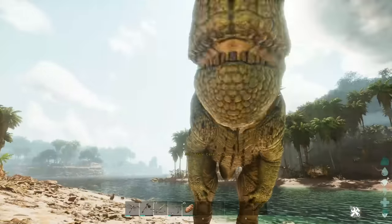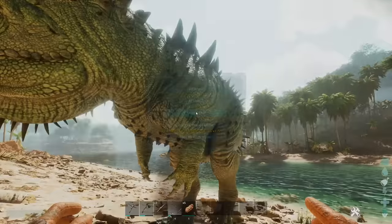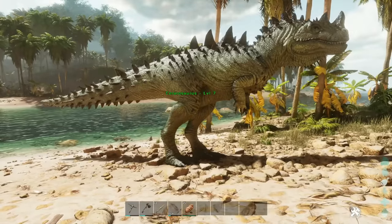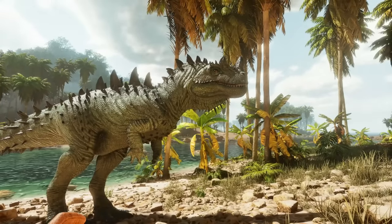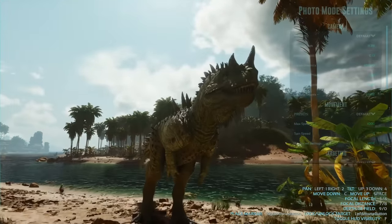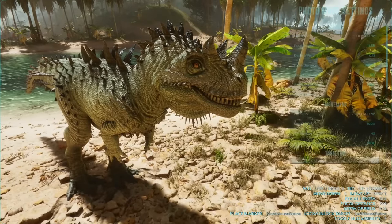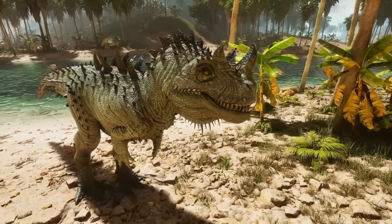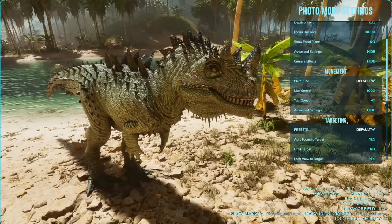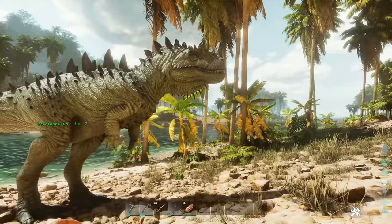The Ceratosaurus! Look at these abilities - it's going crazy. That would rip me to shreds. We can then force tame it. I've never toggled photo mode before - let me try it. Wow, that looks so cool! You can set the movement speed, the weather - there's so much to change. I love this new mode. It's actually bigger than I realized. And then we can toggle photo mode off.